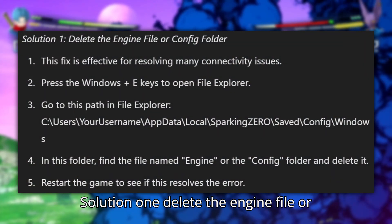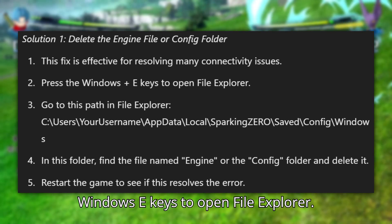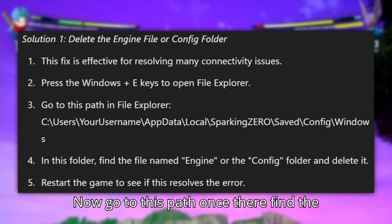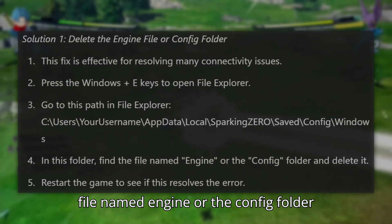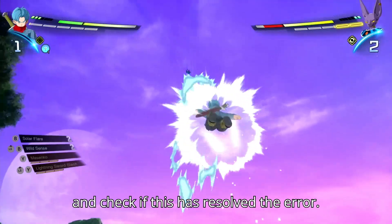Solution 1: Delete the Engine file or Config folder. Start by pressing the Windows plus E keys to open File Explorer. Now go to this path. Once there, find the file named Engine or the Config folder and delete it. Finally, restart the game and check if this has resolved the error.